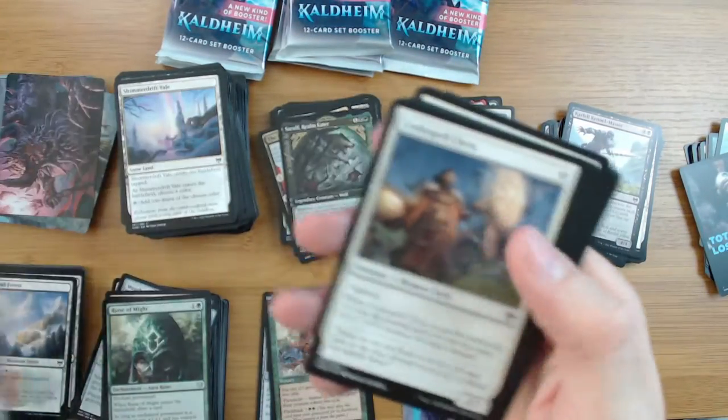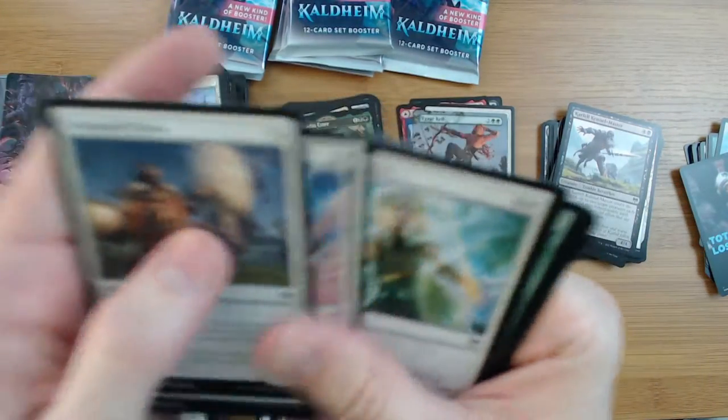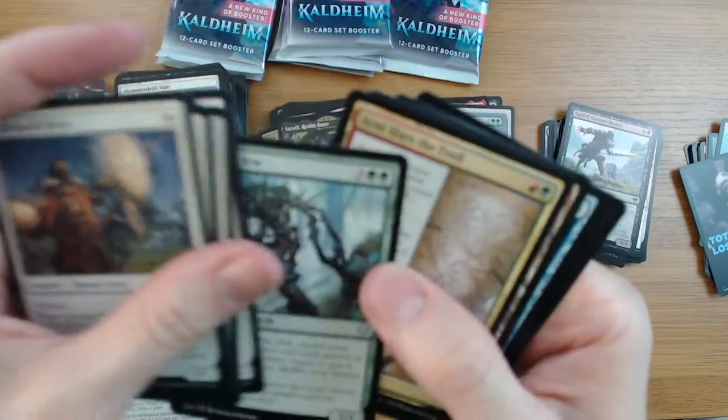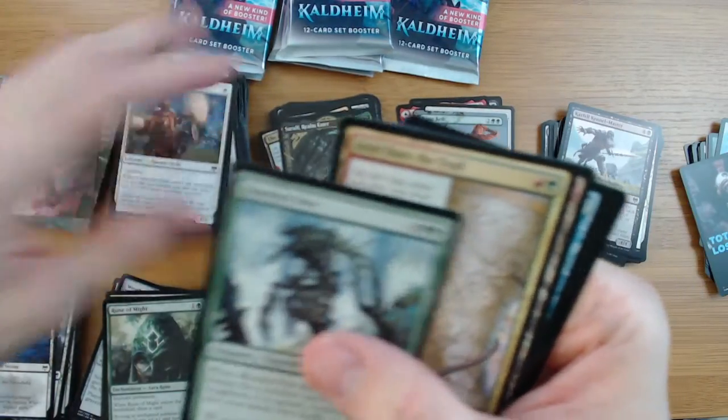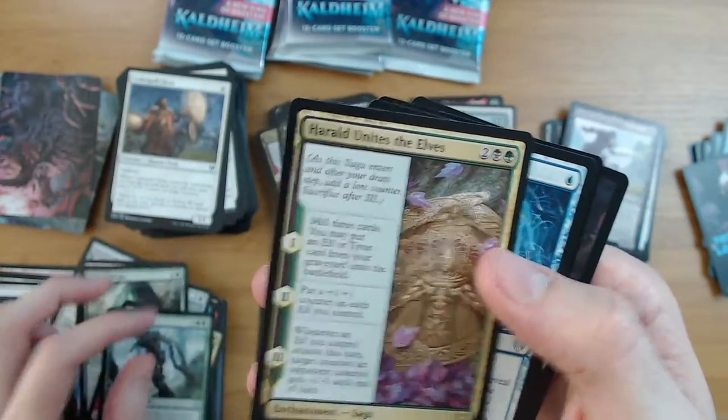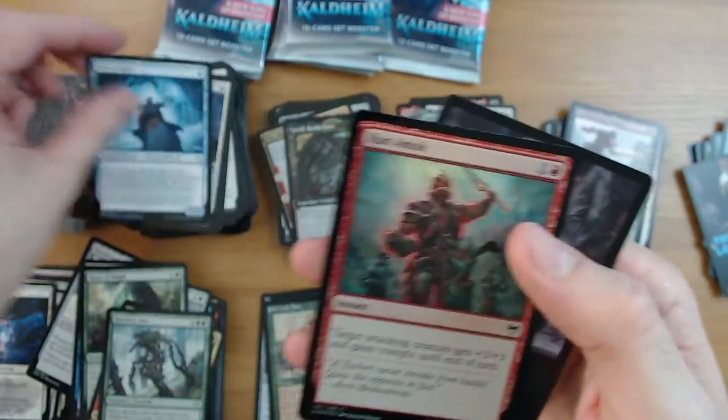All right, I'm just going to crack the rest of these packs. Code Spell Cleric - another common that people like, people seem to love. Knotvold, Slumber Mound, Herald Unites the Elves, Frost Auger, run them up. Okay that pack was a bust.